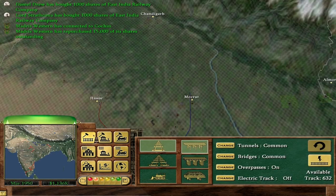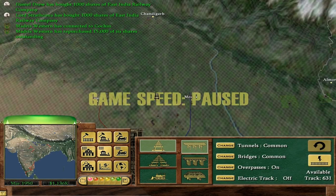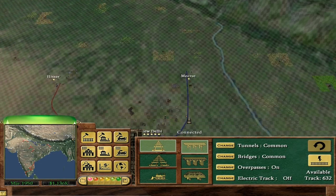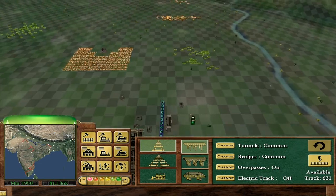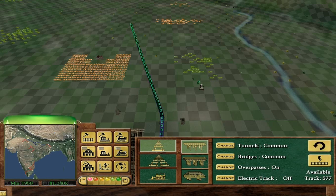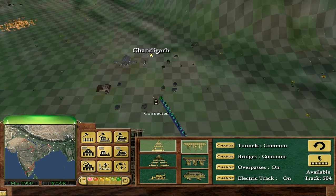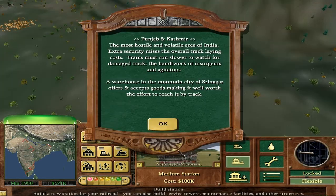Can we get to Chandigarh? We've got 630 miles of track, so we're damn well going to try. Again it turned the electrification off. We don't have to go electric, I just think it's better because I really like the E18.